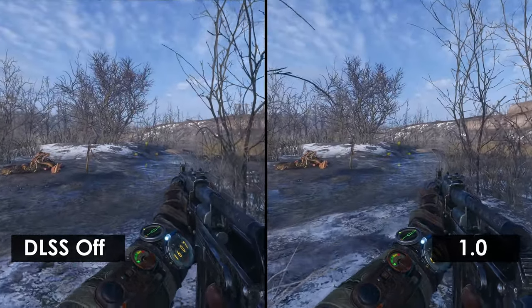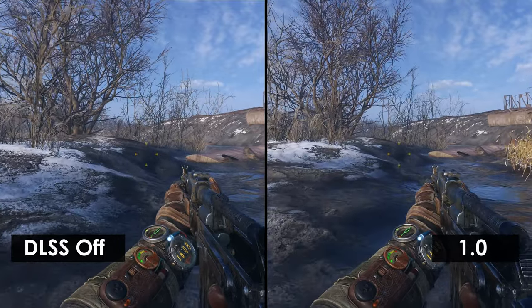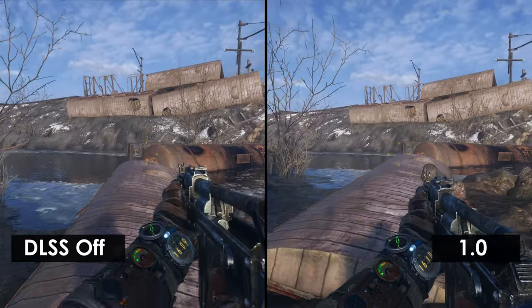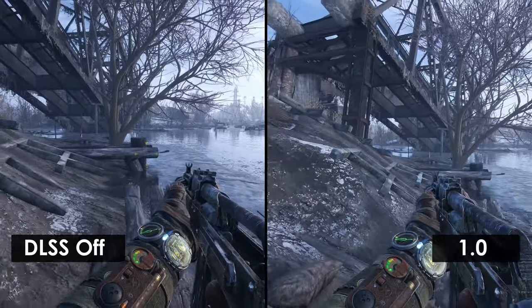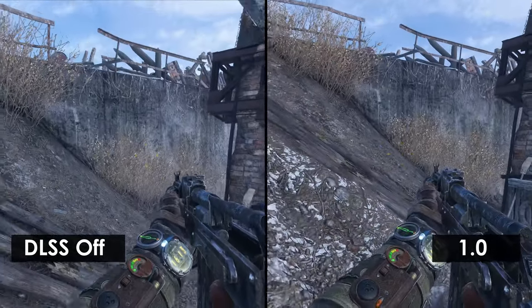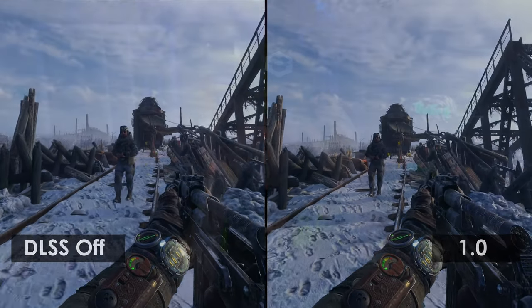The closer foliage lacks the depth and clarity at times, though at other times it looks a little bit better than native resolution. As we go towards the bridge, the distant hill loses a lot of coloration and the subtle textures with 1.0, and we see that same issue with the railcars. As we're crossing the bridge, the sandbags lose that pronounced center rib. Going through this path, the tree bark also loses its depth. And if you manage to pause the video in time, the character sprites of the person on patrol look a bit softer with DLSS 1.0.